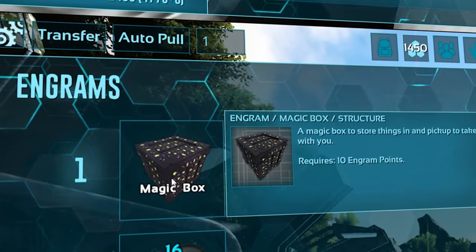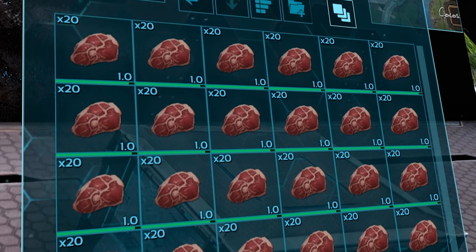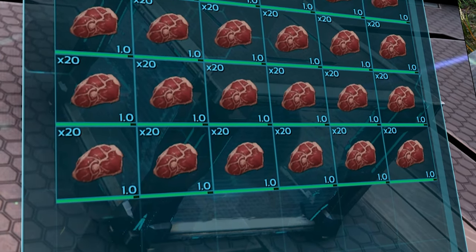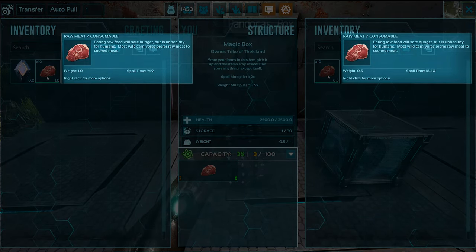The first box you can unlock is the magic box, at level 1. The max slot is 30 with a maximum cap of 100, allowing you to hold a decent amount of items considering the level. Items also weigh half as much and take twice as long to spoil.